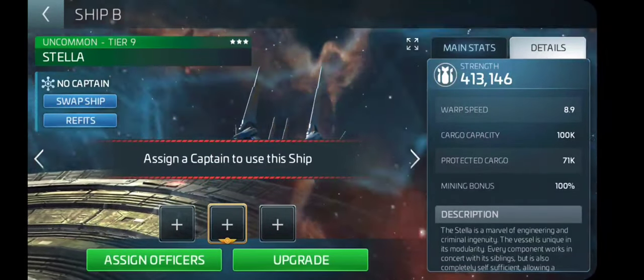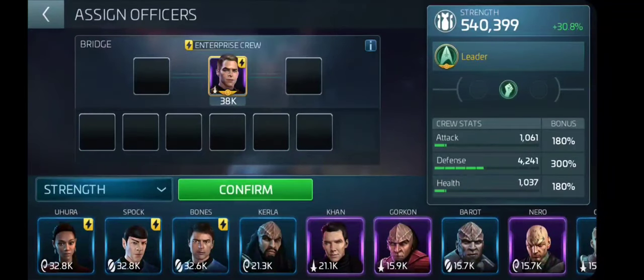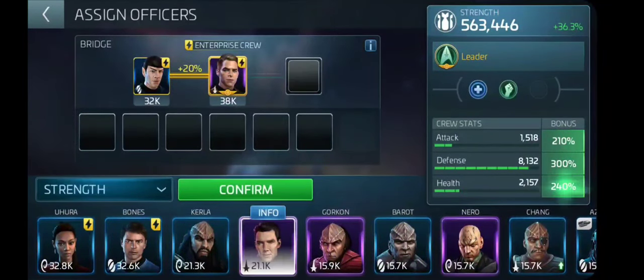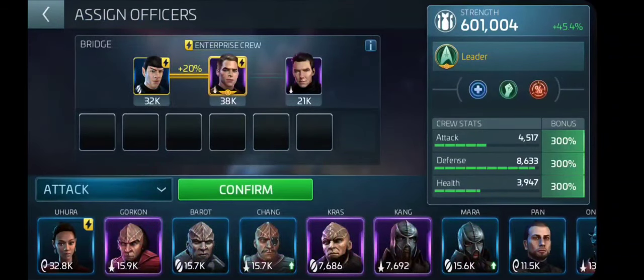Now we're going to come over here and load up Estella. The basic setup for Estella is going to be your Kirk, your Spock, and your Khan, usually as your top officers to break the armadas that are in the exchange space area — the big purple area — and a little bit beyond if you follow the path to the other systems. Here's where we start going with our basic setup for your ADH — your attack, defense, and health — to balance that out.